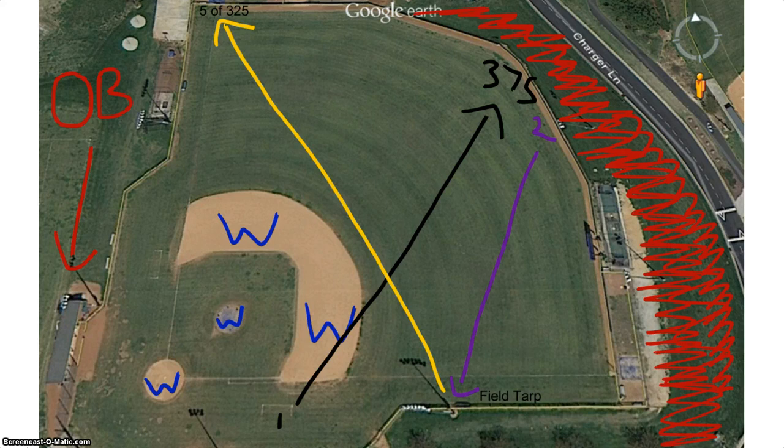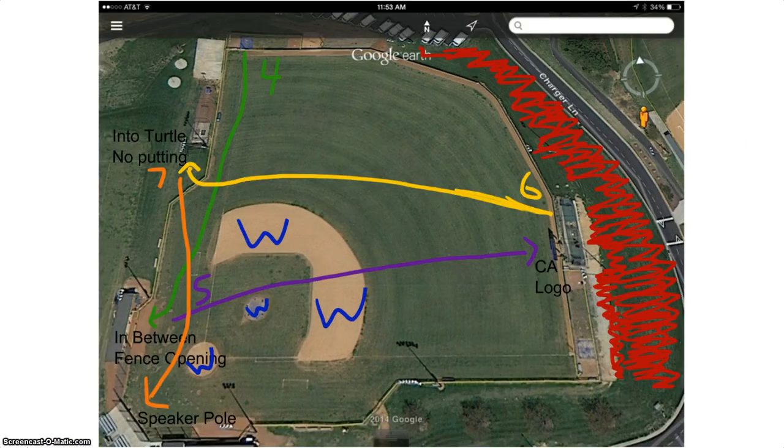From there we are going to hit across the entire outfield and we are aiming for the 5 of the 325 sign. Water hazards might come into play here. As you can see, the infield dirt is all marked with blue W's for water. You also have to watch out for going out of bounds on most holes, as the red area is out of bounds and that will be a penalty stroke.